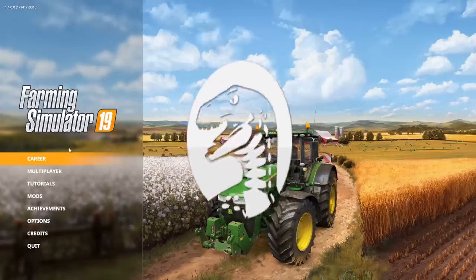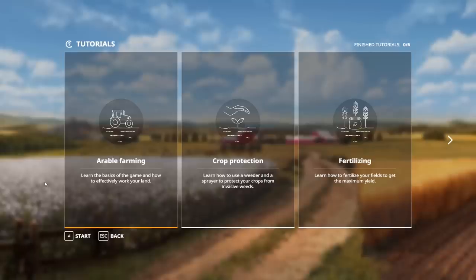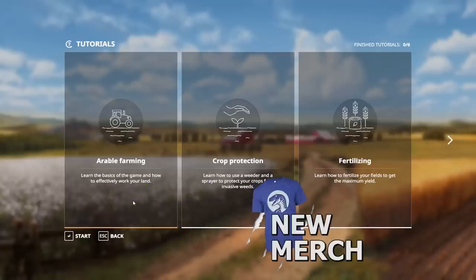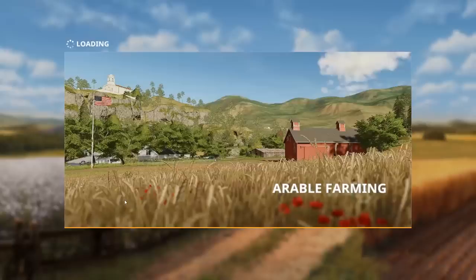Hello again there friends and fans, Raptor here. Welcome back. Farming Sim 19 continues. We're going to take a look at some of the tutorials here today. One of the great things the game offers is the ability to understand what you're about to do: arable farming, crop protection, fertilizing, soil care, baling, forestry — all important things. Let's go ahead and get started with arable farming and go through as many of these tutorials as we can. If you want to see more, click or tap that like button and subscribe for more Farming Sim 19.